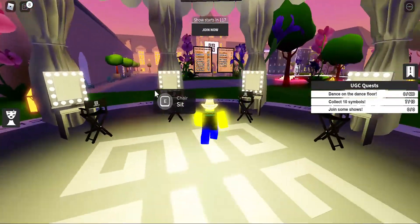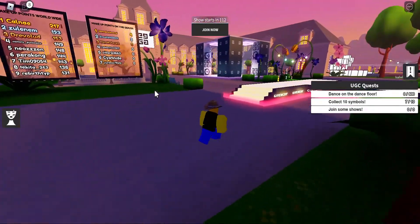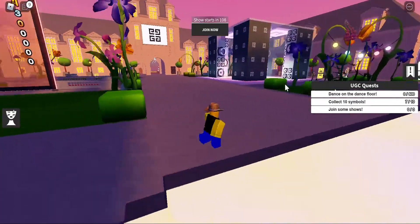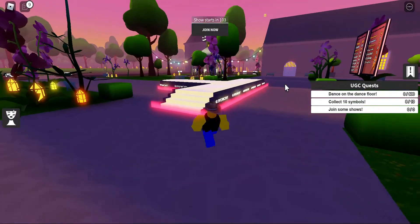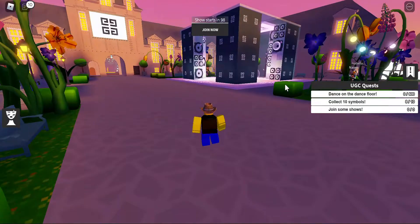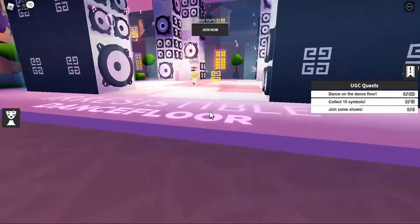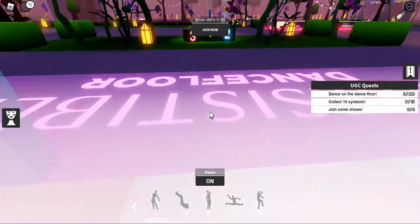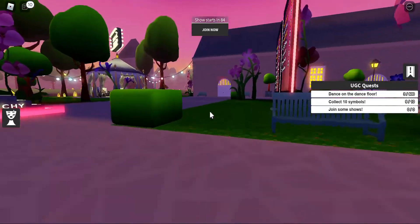The eighth one should be somewhere around here — yeah, see it — and that's eight. Then the ninth one, you go and get it which is in here — there's usually a death area. And then the tenth is over there.